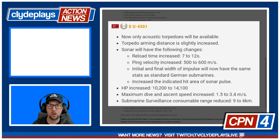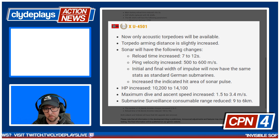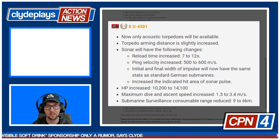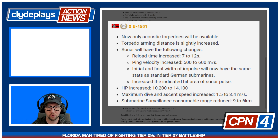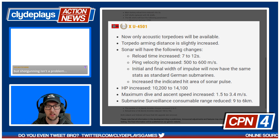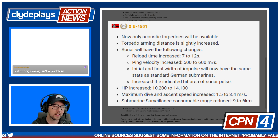U-4501 now only has acoustic torpedoes — those are the homing torpedoes. Torpedo arming distance is slightly increased. Sonar reload time is increased from 7 to 12 seconds. Ping velocity is increasing from 500 to 600 meters per second. Initial fire and final width of impulse will now have the same stats as standard German submarines. Hit points went up almost 4,000 — that's a big buff in health to the U-4501. Dive and ascent speeds have been increased. And the sub-surveillance consumable range was reduced drastically from 9 all the way down to 6 kilometers.